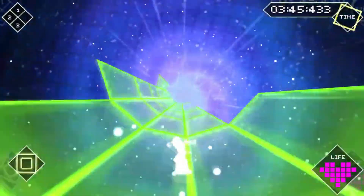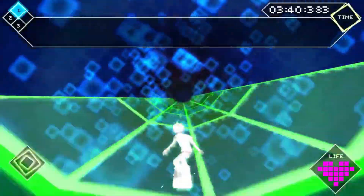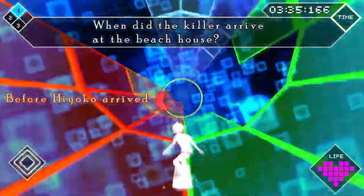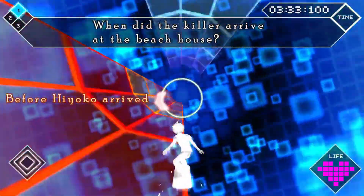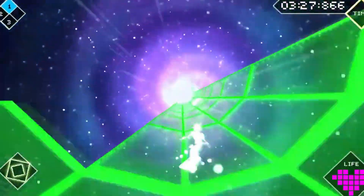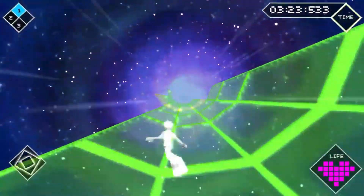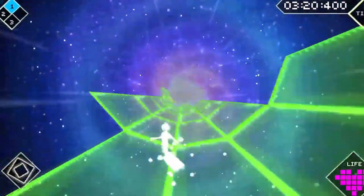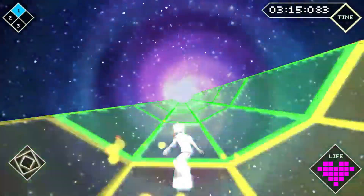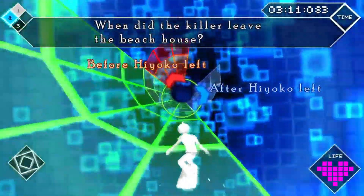Now that we're in the top five, these are minigames that I genuinely look forward to every time they show up. The first of those is Danganronpa 2's Logic Dive. What I really like about this one is the gameplay — unlike Psych Taxi, you can actually fall off of the course in this one, ironically making it feel more like Mario Kart than Psych Taxi does. This adds an extra element of stakes, especially if you already know the answers to the questions. It also just looks really cool, reminding me of a retro video game with the sharp edges and bright colors.